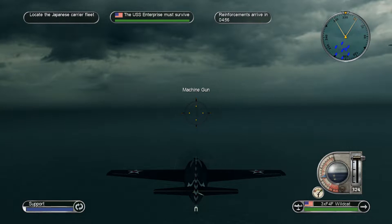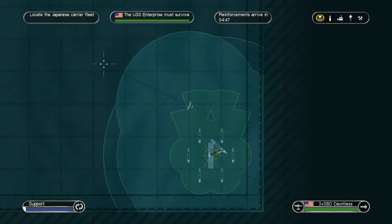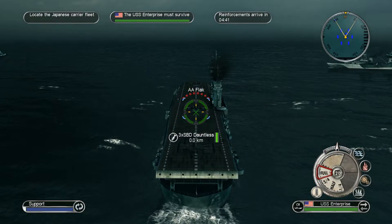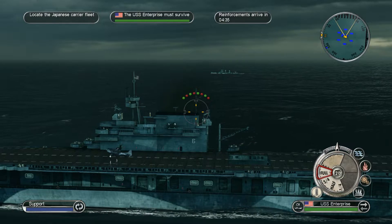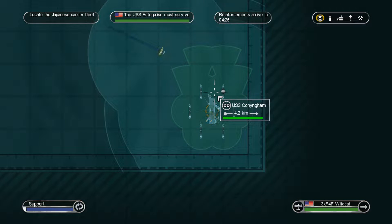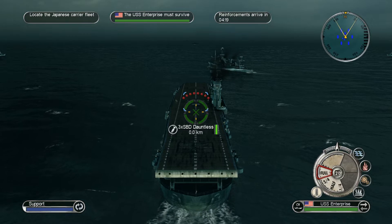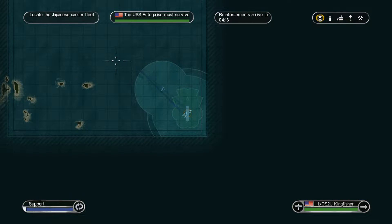We got to locate the Japanese carrier fleet — hopefully we'll be able to find that. Now, if I remember, there's going to be something we've got to watch out for with fighters, so that's why I have my fighters out already. I'm going to wait for the SBD Dauntlesses to get ready. We also have to watch out for the vanguard force — the dive bombers would not do enough damage to the battleships.